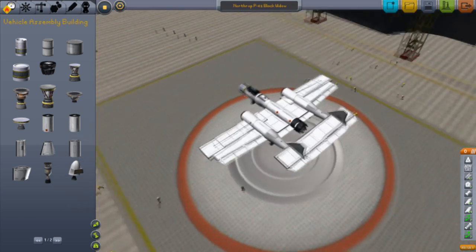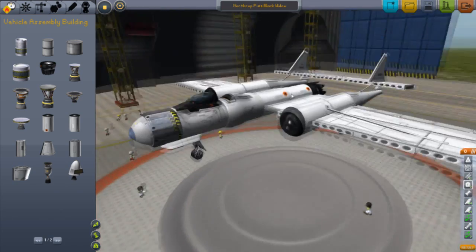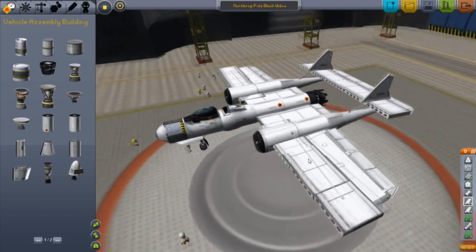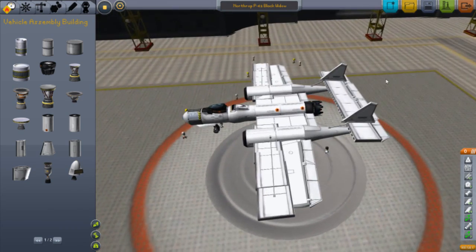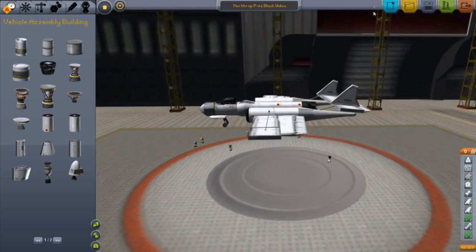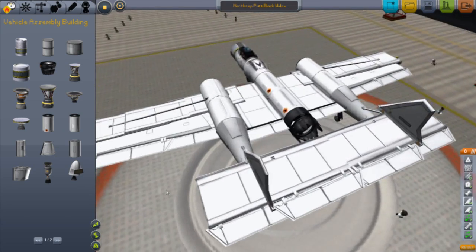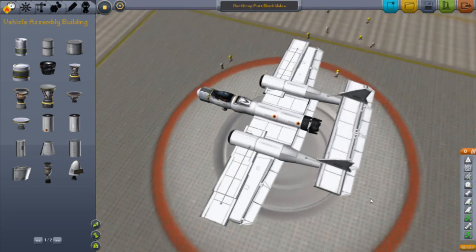P-61 Black Widow. The design has propellers here — one propeller here and another one here. But we don't really have propellers in the game unless you use a mod, and I don't like using mods. For special reasons, because I can't be bothered. This is easier and it looks better. For those of you who don't want to use a mod, you can do this.